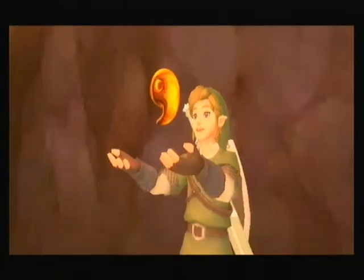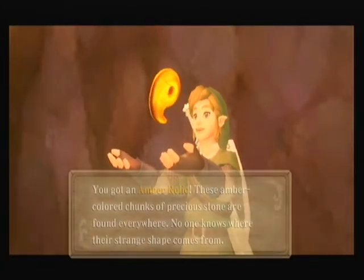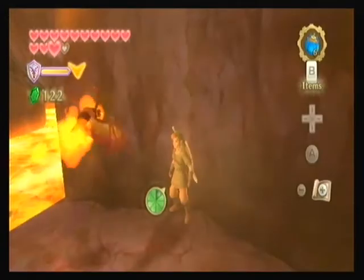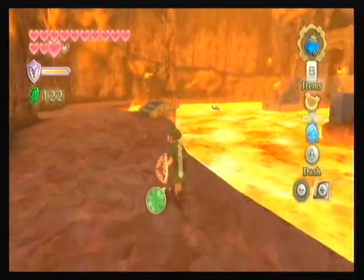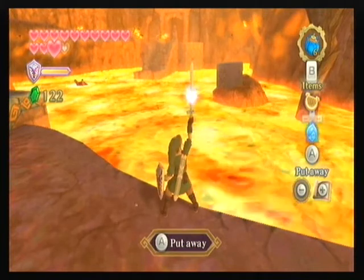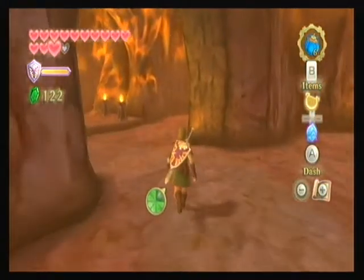Let's get an Amber Relic here. If we hit that Goddess Cube over there, we should be able to activate it and it'll go in the sky — we can get a goddess chest from it. Although I don't think we'll be able to get this yet, because our Skyward Strike can't actually reach far enough. And no, it cannot. Screw that then, I'll have to come back a bit later.